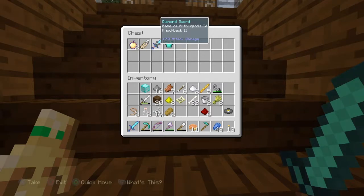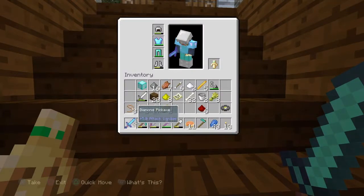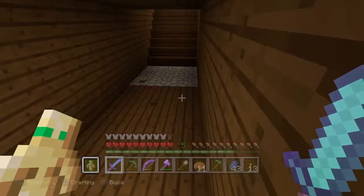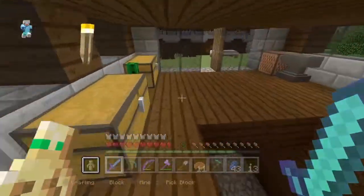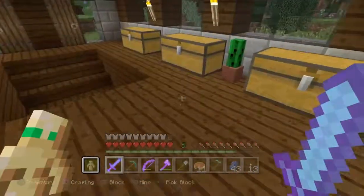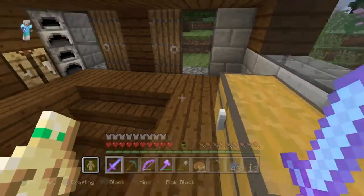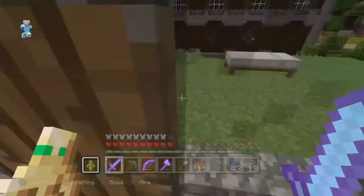I found two diamonds and made a diamond chestplate. Now for my diamond sword — you guys are not gonna believe me — I have Looting II, Unbreaking III, Fire Aspect I, Sharpness IV, and Knockback II on this sword. I combined two swords: the first had Bane of Arthropods IV and Knockback II, the second had Fire Aspect I, Unbreaking III, Looting II, and Sharpness IV. I combined them with a third sword that had Sharpness III and Knockback II. Now I only have five levels left, which is disappointing, but it doesn't matter.